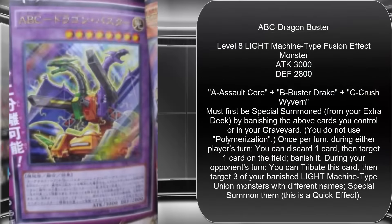And of course we're finally getting to the new fusion — ABC Dragon Buster. It is a Light Machine fusion monster, Level 8, 3000 Attack, 2800 Defense. It requires Assault Core, B Buster Drake, and C Crush Wyvern to fuse into it. Its effect states: must first be special summoned from your extra deck by banishing the above cards you control or in your graveyard — you do not use Polymerization. Once per turn, during either player's turn, you can discard one card, then target one card on the field and banish it.